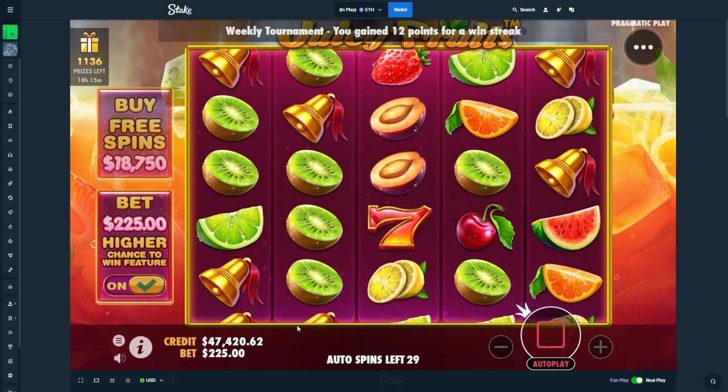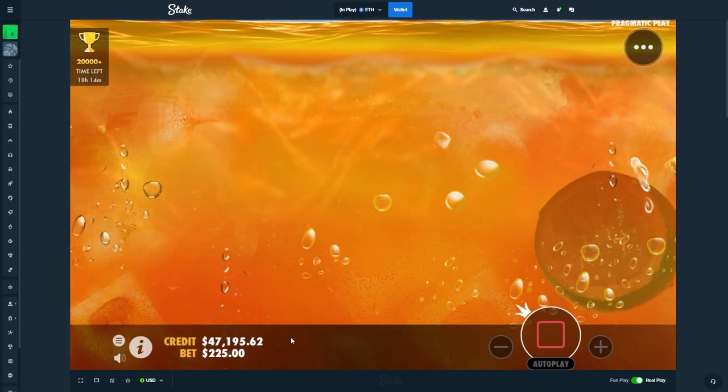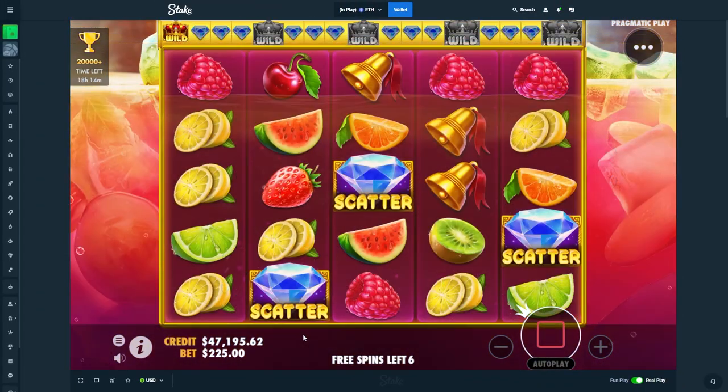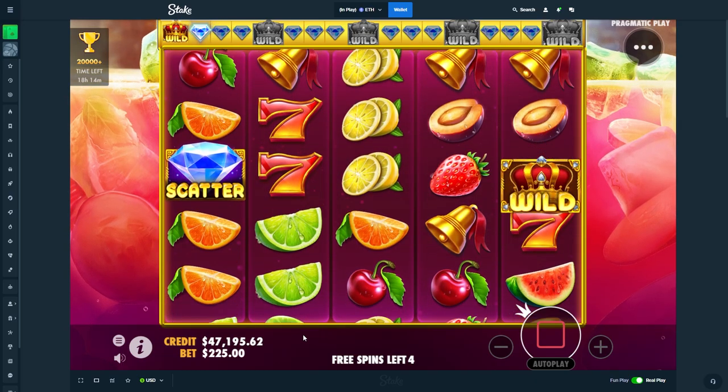Turbo, 30. Yes sir. $18,000 bonus bet technically. Scatters though. Alright. Please, double — give us a lead. Please give us a lead. That's only 2, but lead's good.